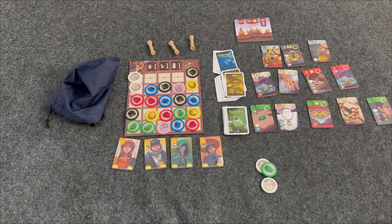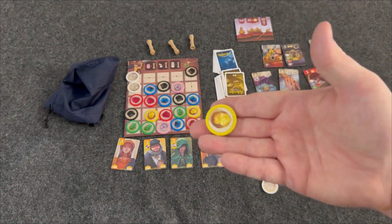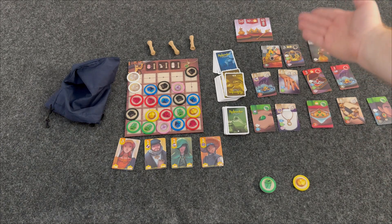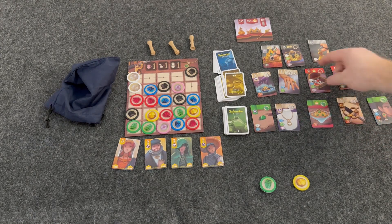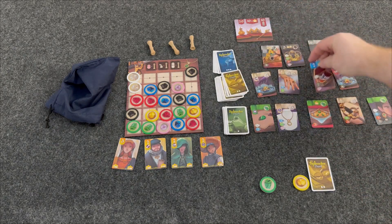The other action you can do is take one of these gold tokens — this is the only way that you can take gold, and they also can never be taken from you. You can then reserve one of these cards. You can do this up to three times; you can have up to three reserved cards at any one time. You're going to grab the card you want and flip it face down, and then you'll flip another one out.